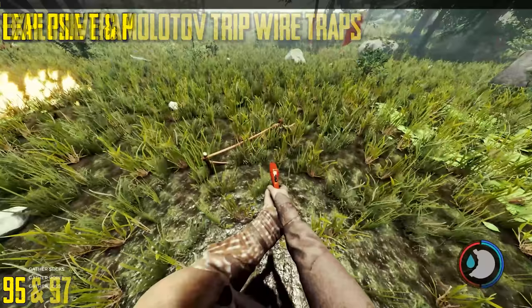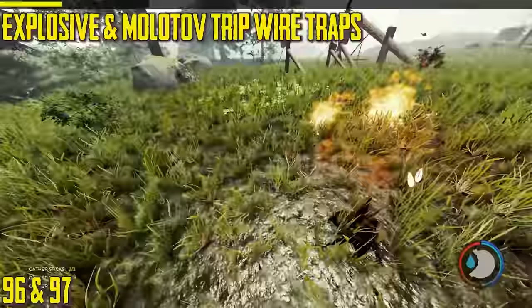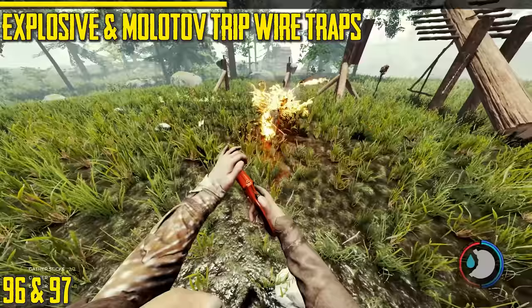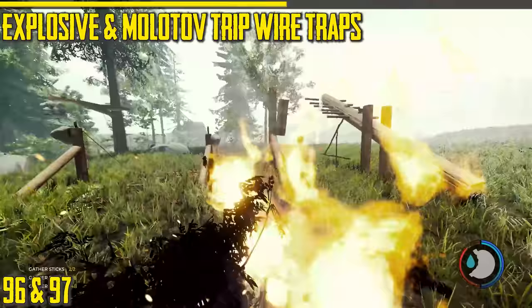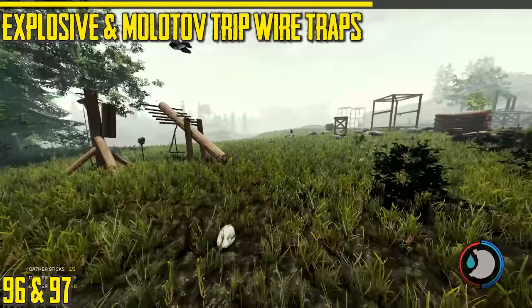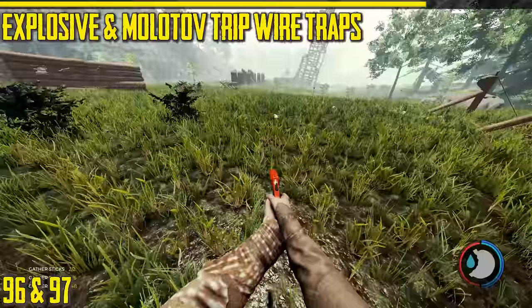Next is the molotov trap — when you walk over it you catch on fire. Not very good when it's raining. Next is the bomb trap. It's a pretty cool effect but it uses up a bomb, and bombs are hard to make. They're single-use traps. The leaf pile trap is definitely the better one because of the abundance of leaves in the game.